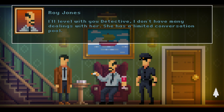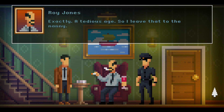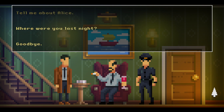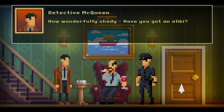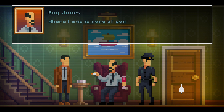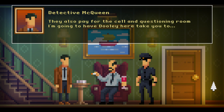How come you didn't notice she was missing? Well, I was out. Wonderfully shady. Have you got an alibi? Where I was is none of your business, detective. My taxes pay your salary. Well actually it is - you need an alibi, you jerk. I also paid for the cell and questioning room I'm going to have Dooley here take you to. Fine. Call this number. They'll vouch for me. Busty Bell's Booty Boutique? Classy stuff.